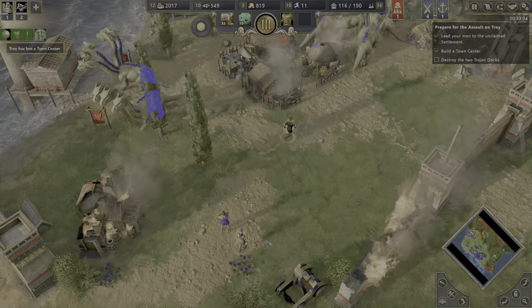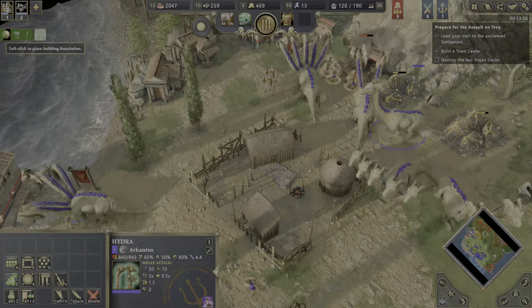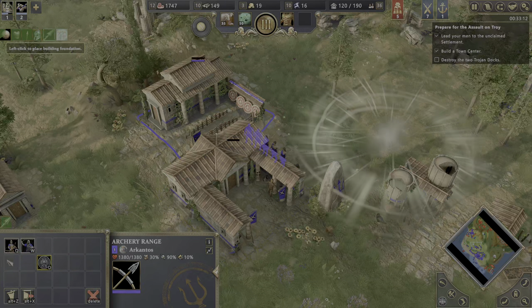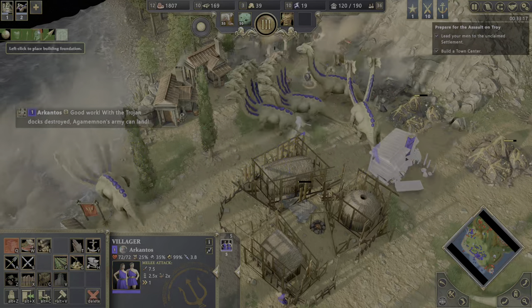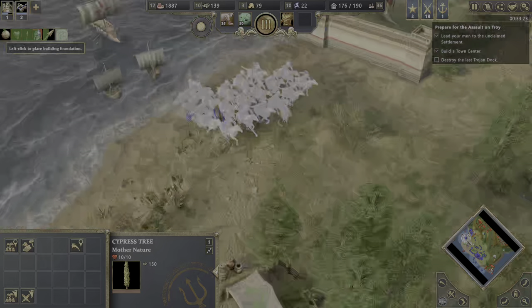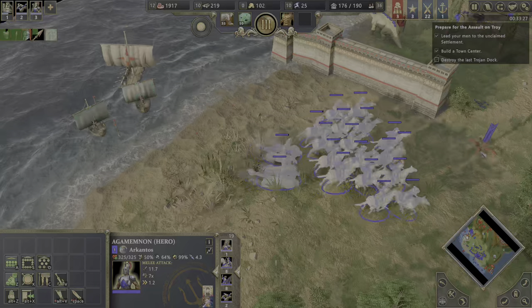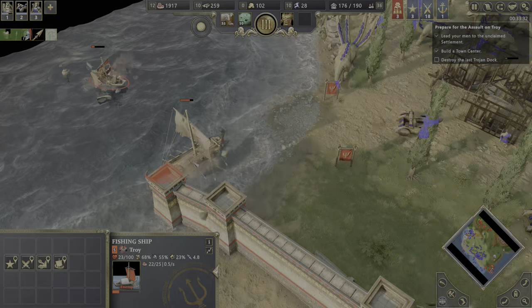Build the town center over there — there are two gold mines, it's awesome. Improve. You guys go and build and get some gold from this location. There's even an army over there — that's crazy. Now who's going to stop us?